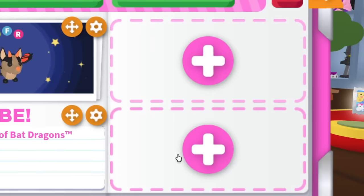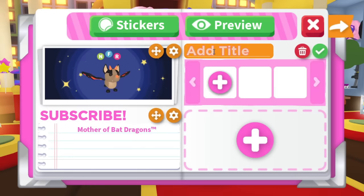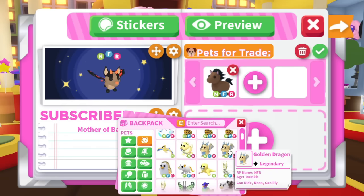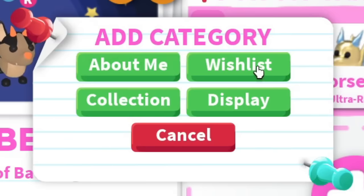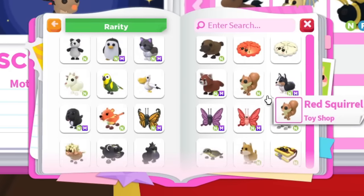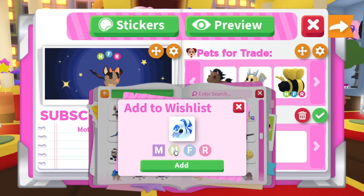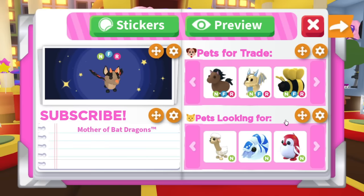This is the part where it's gonna get really interesting. You can add things like your collection or your wishlist. I'm gonna label this category 'pets for trade' and then put some of the extra pets I have. For the wishlist, I'm gonna label this one 'pets looking for.' I am trying to complete my neon collection, so I'll put a neon sheep, a neon nautilus, and a neon peppermint penguin.